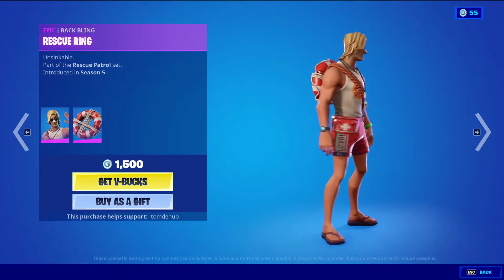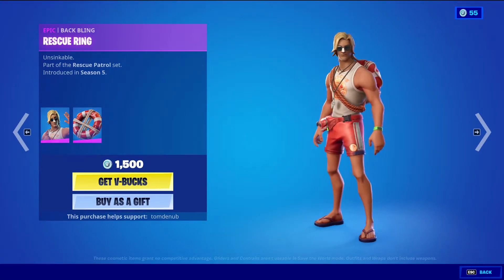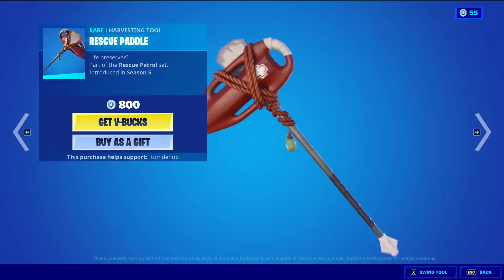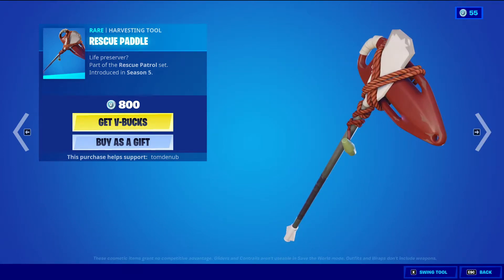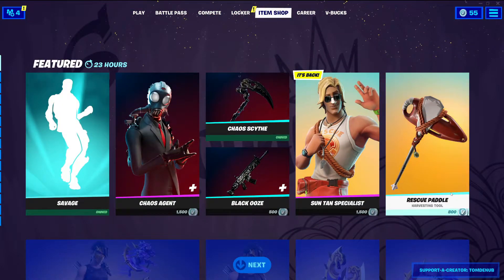Suntan Specialist with the Batman Rescue Ring epic skin, 1500 V-Bucks. This skin finally returned — it's been a pretty long time since it was in the item shop. Rescue Paddle, uncommon harvesting tool, 500 V-Bucks.